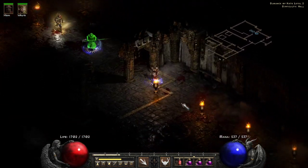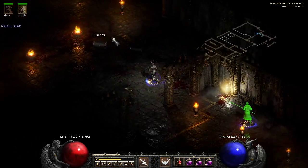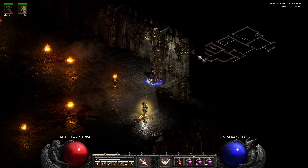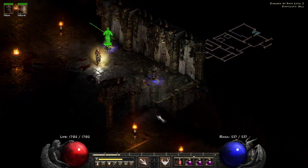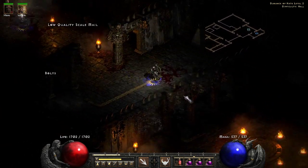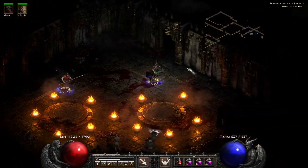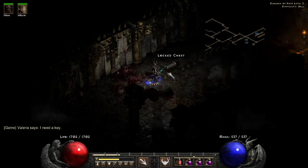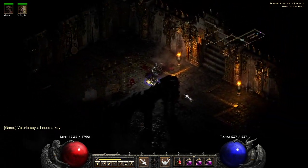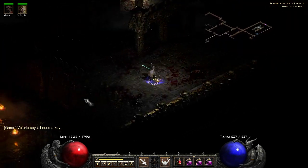Personally I think Grief is a very attainable weapon — I feel like most people end up getting a Grief. I'm not so sure about Anni and torches — probably not — but the secret to this build isn't Anni and torches. The secret to this build is Guardian Angel.